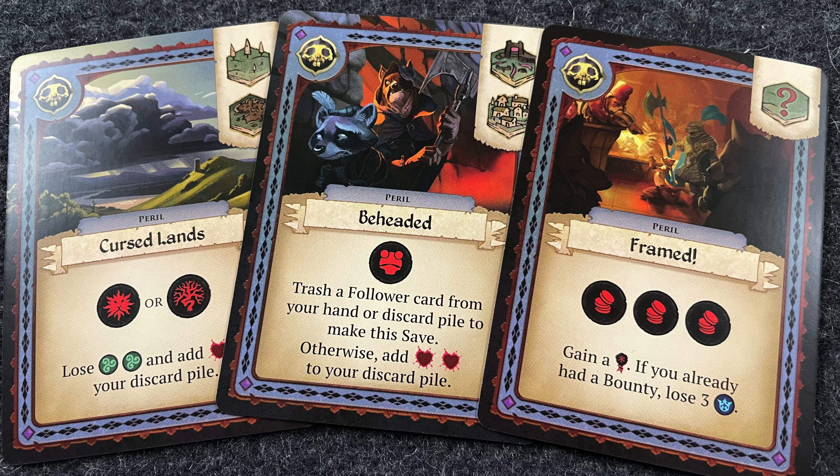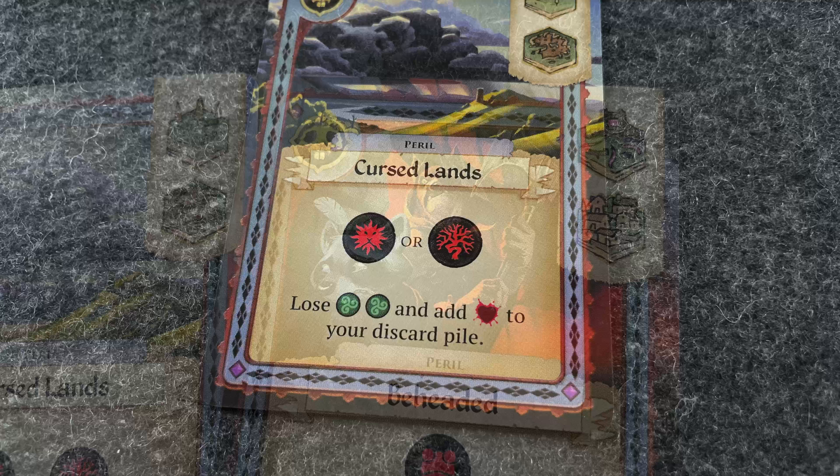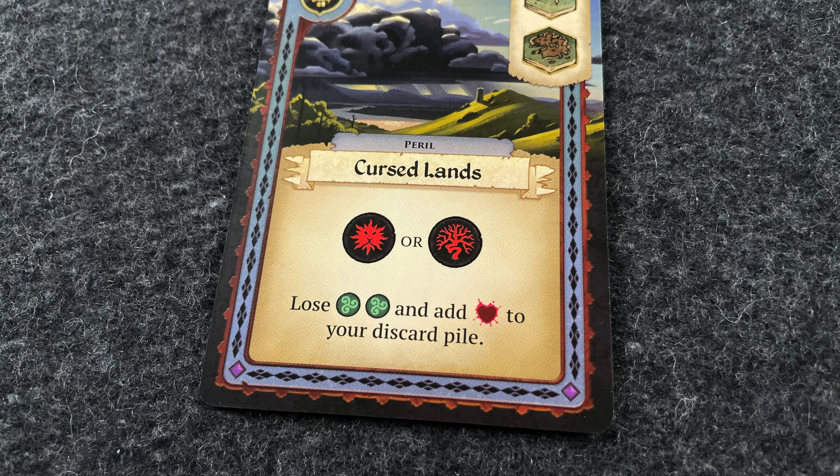Peril cards show one or more terrain types that will cause you to trigger the card's effect if you are currently on — or sometimes adjacent to — one of the listed terrain types, depending on what the icons show. If not, the card is simply discarded. But if the peril card is triggered, then something bad will happen, unless you're able to make a save by discarding the required resources or a specific Armello die face as indicated by the card.